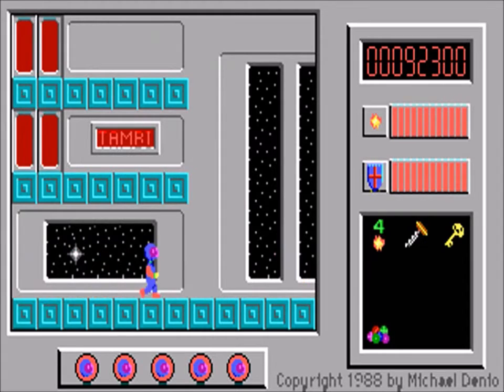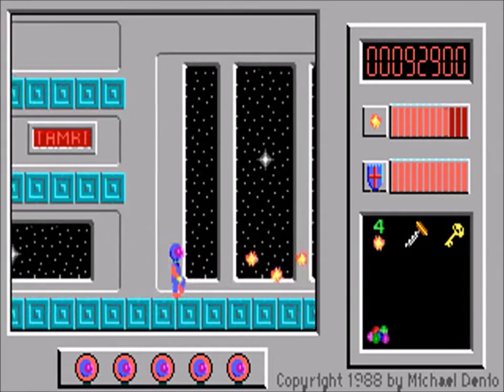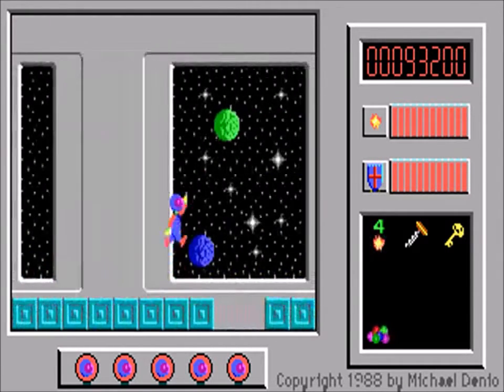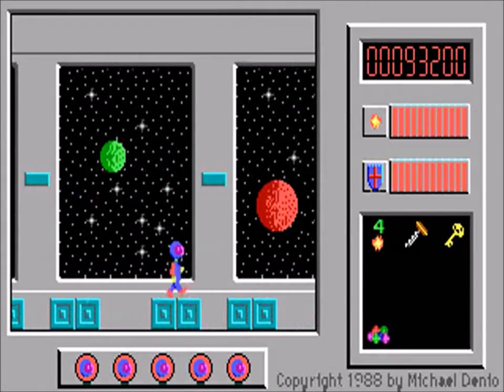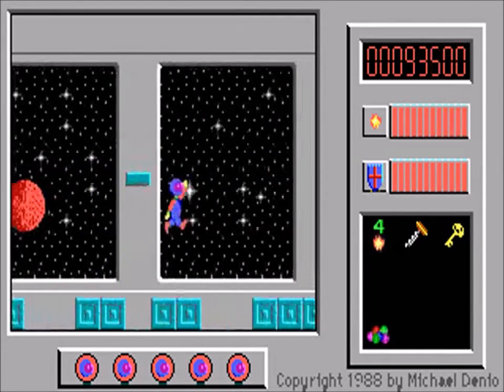Here we pick up the corkscrew, a weapon upgrade that finally lets us take on those glow globes. It's not an obvious advantage against other enemy types, but I do find it seems to help a bit. I'm not 100% sure, but I believe it's actually possible to complete the game without acquiring the corkscrew, although it would be much more difficult.